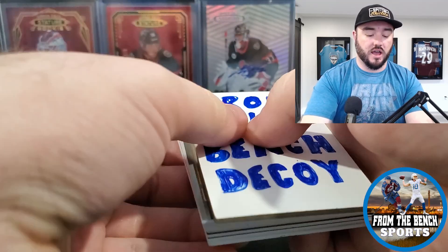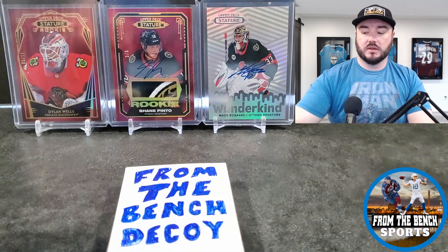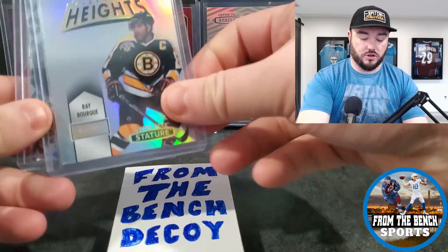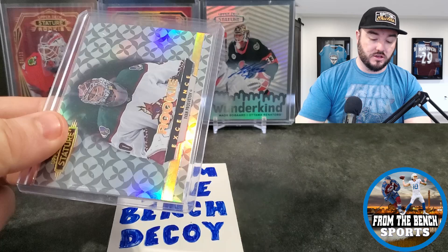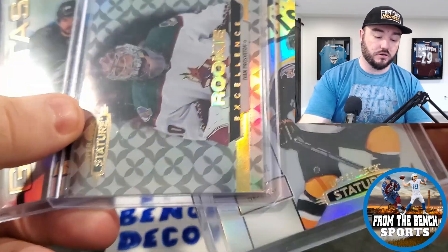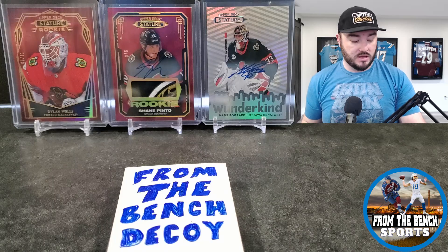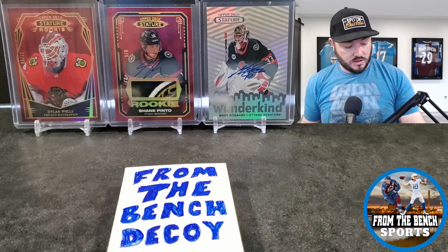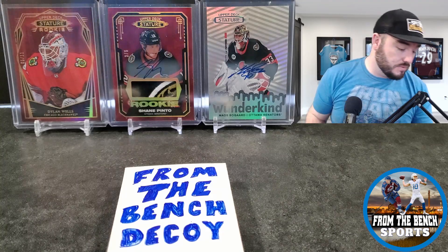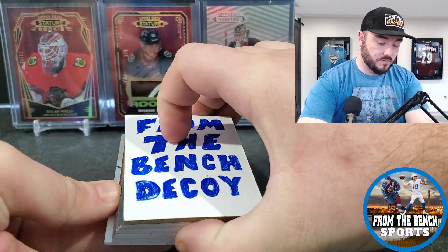The big thing about Stature is it looks awesome this year. The design looks awesome. Last year the inserts were called Legendary Heights for Hall of Famers, Rookie Excellence for rookies, and Gravitas for current stars. This year the inserts are: Wonder Kind for rookies, Dignified for Hall of Famers, and Splendid Skaters for your current vets.